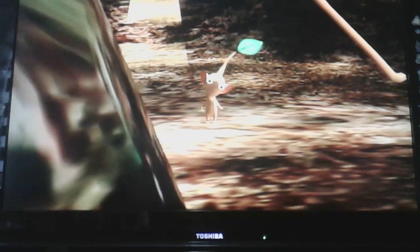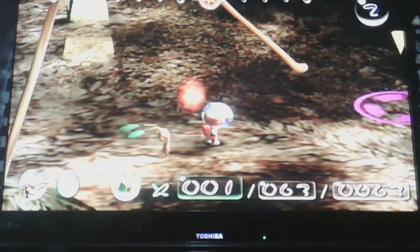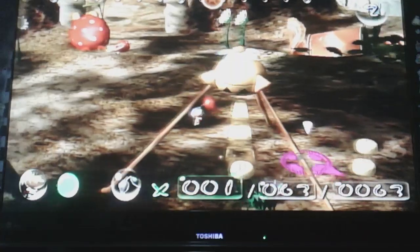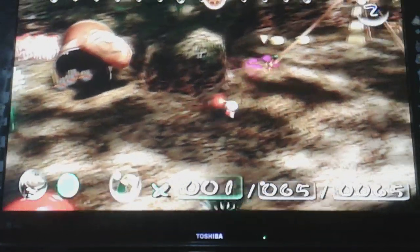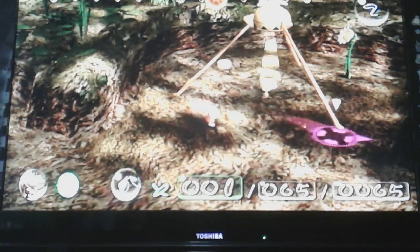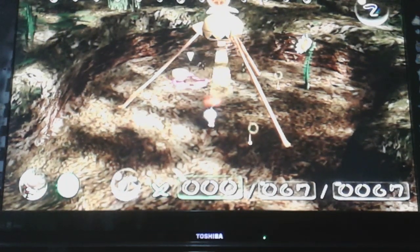New Pikmin type! Yellow Pikmin — they have ears instead of noses. Basically the same, except later you'll figure out that red Pikmin are actually immune to something. Yellow Pikmin aren't immune to that. They are immune to something else, but that isn't in this game. They can also be thrown higher. Let me grab a yellow Pikmin.